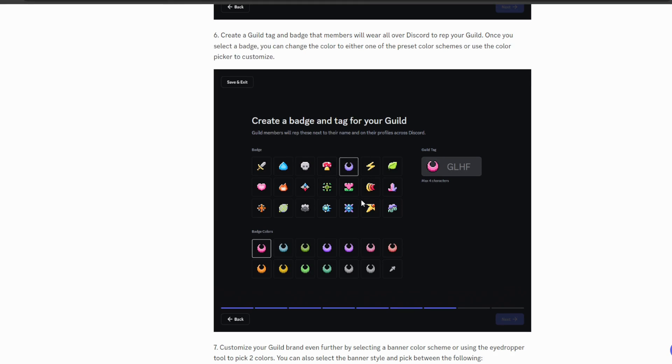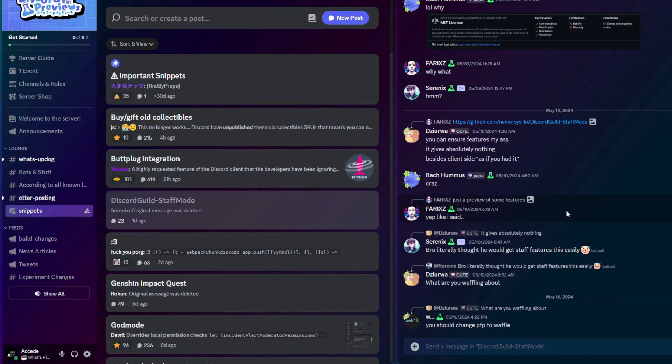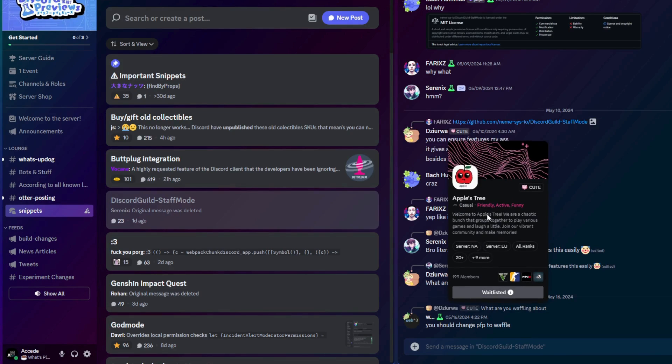Step six is choosing your badge and tag, which is probably the most fun part. This is what everyone will see when looking at your guild or a user in your guild. I found a few users that already have guild tags on their profiles — it shows beside their username. So anyone in any server can see this tag, click on it, and apply to join the guild.